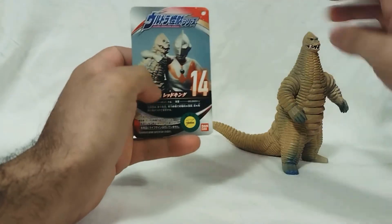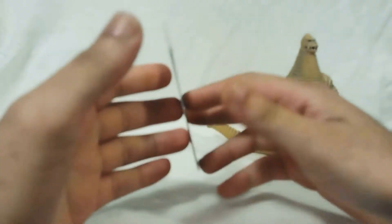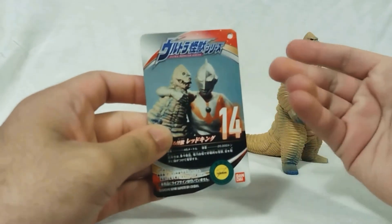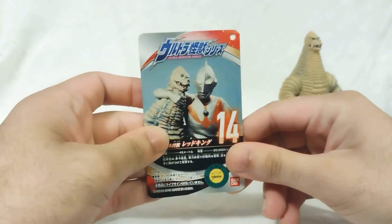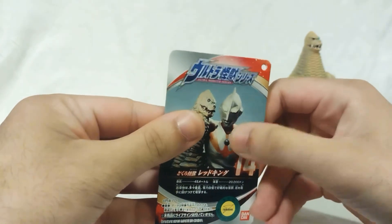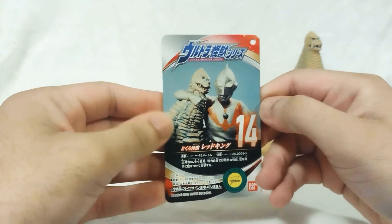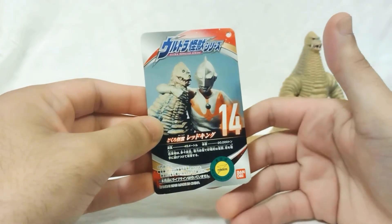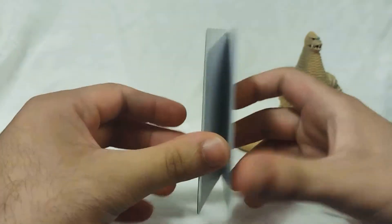Before we take a look at the figure, let's take a look at the tag that he comes with. Honestly, I love this tag because it's not even from the show — it's just an on-set photo of Ultraman posing with Red King. When you look at Ultraman's suit, that's that weird, kind of torn and beat-up suit they use towards the beginning of the show. I think around Episode 10 is when they start using the improved version — I just thought that was interesting.